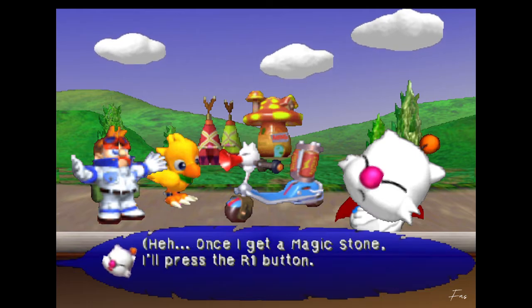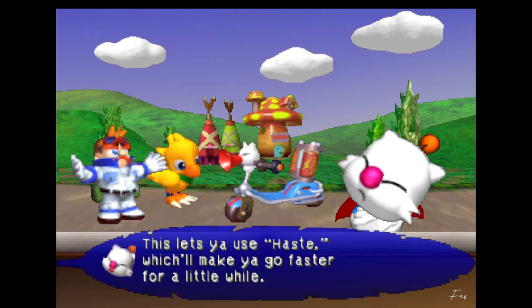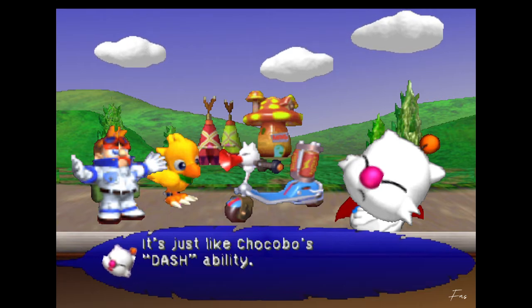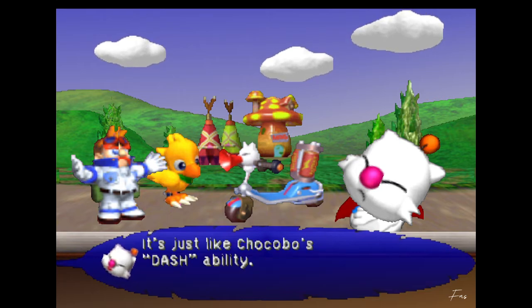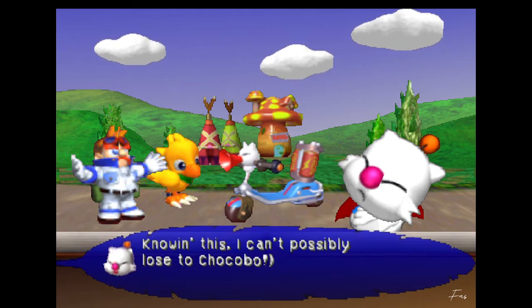'Anyway, I went and made a racetrack for today's race. But you won't win if you just race as usual. You have to use the magic stones of haste that are placed here and there along the race course. Once I get a magic stone, I'll press the R1 button. This lets you use Haste which will make you go faster for a little while. It's just like Chocobo's dash ability. If you collect 2 or 3 stones, you can use them all at once to do an even longer dash. What's more, you can steal your opponent's magic stones when you buff into them from behind. Knowing this, I can't possibly lose to Chocobo!'